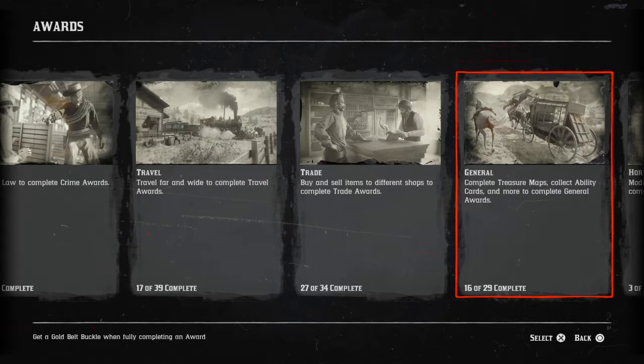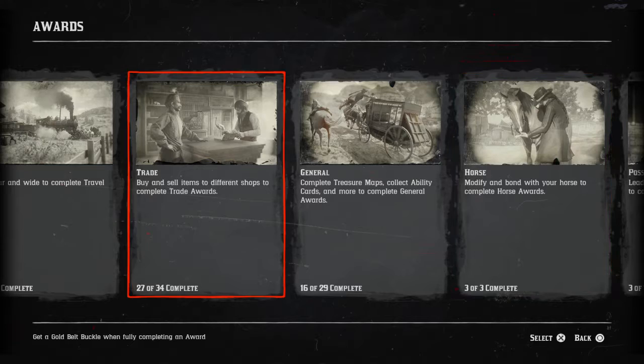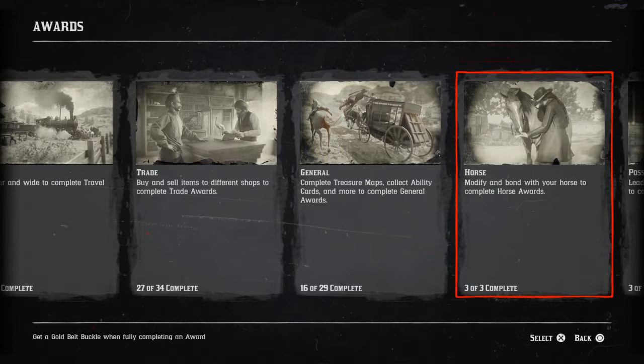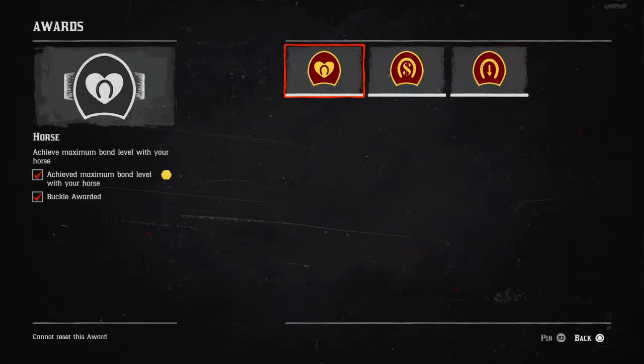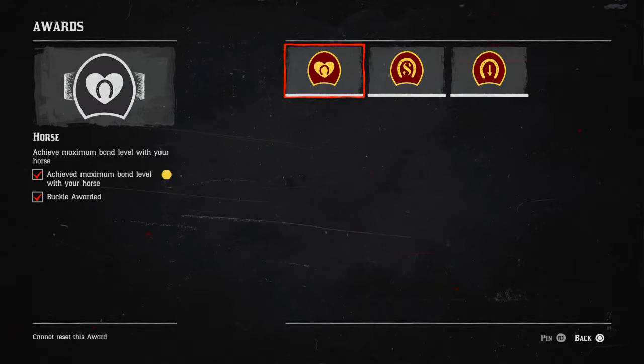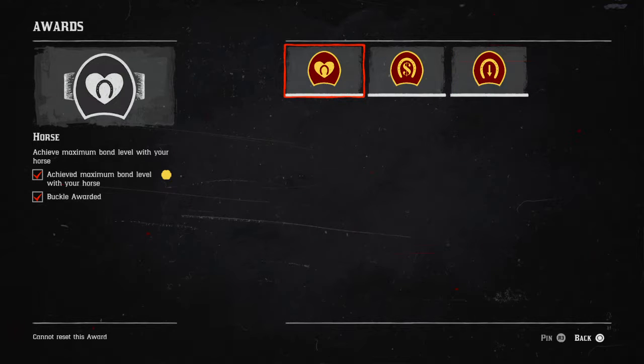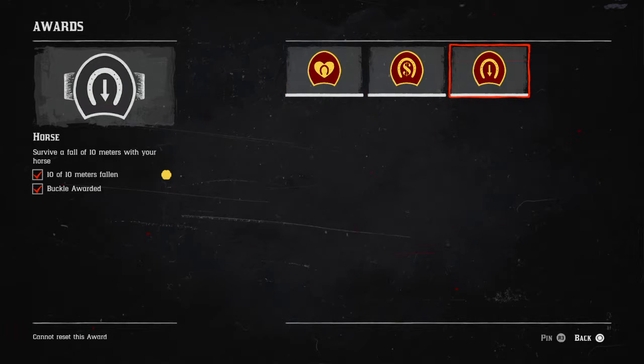I think what I'll do with this one is I'll add the horse awards onto this video, because there are only actually three to get. So I might as well add it since the crime awards has four and the horse awards has three. With the horse ones, these are all very self-explanatory. You can't repeat any of these — you get 500 XP for each one and that's it.